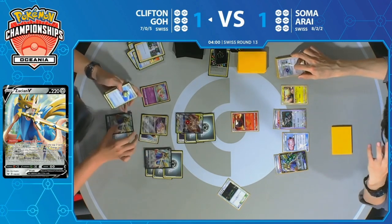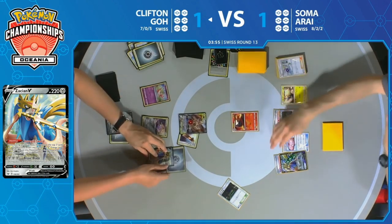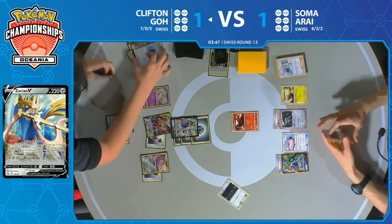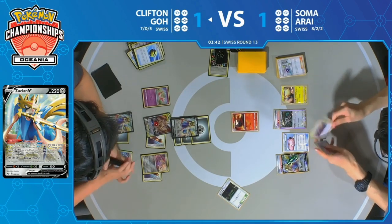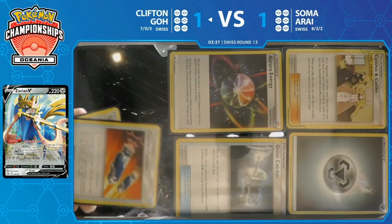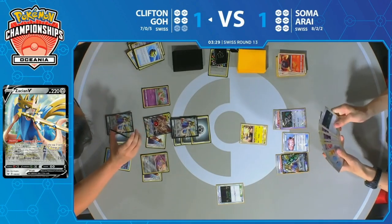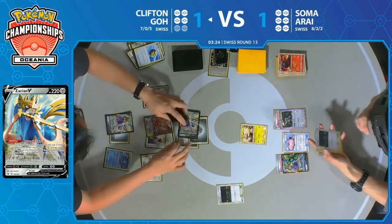Now Clifton is going to be able to knock out that Magcargo specifically — stopping the Smooth Overs every turn, stopping Soma from drawing perfectly — and with only four minutes on the clock, he's got to start getting knockouts fast. Arceus Dialga Palkia is forced to retreat because it couldn't find another Aurora or Rainbow Energy, so Zacian V is going to be the attacker, getting a knockout onto Magcargo. That's going to mean two prizes taken because of Altered Creation GX.